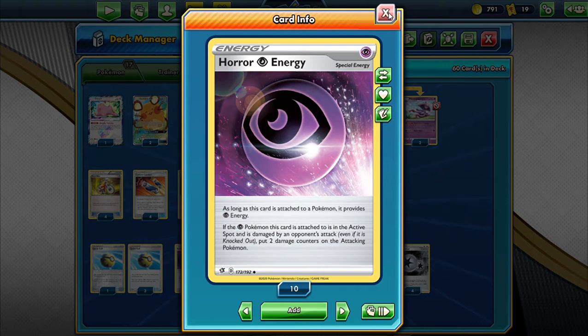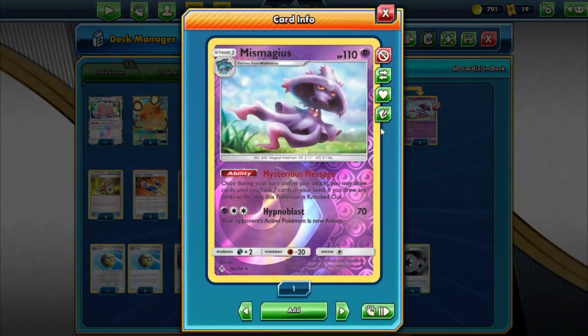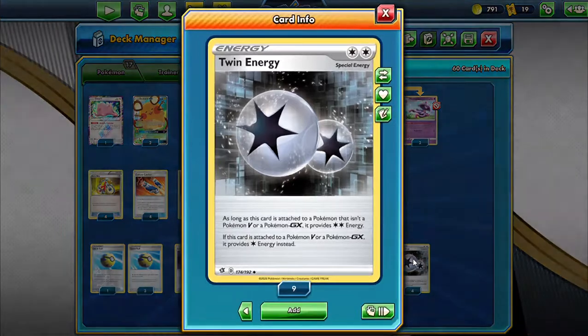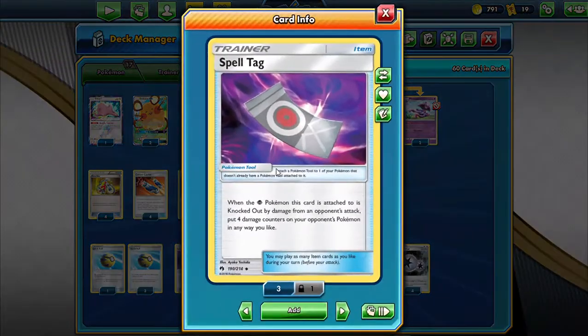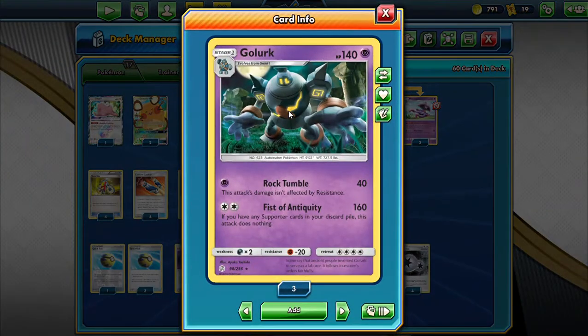Most of the time they are going to knock out the Golurk, so we give up a prize. But drawing a holding hand and getting two or three Golurks set up on the bench — thanks to the new support Twin Energy — Golurk is attacking right away, no more single attachments per turn. We're still playing Spell Tag, so they take 40 by attacking Golurk, possibly with Horror Energy up, and we spread 40 damage with Spell Tag or just swing with a big 160 Fist of Antiquity.